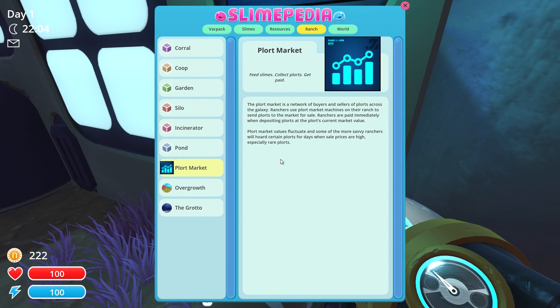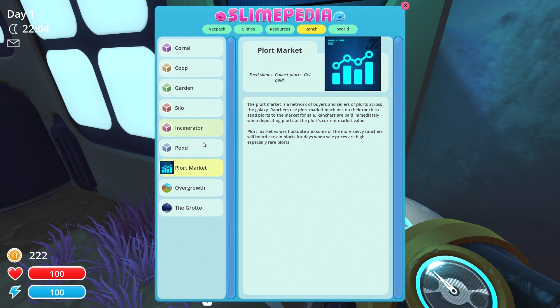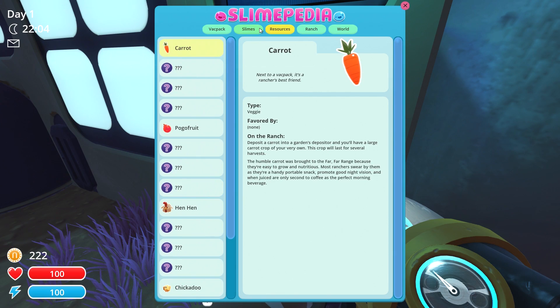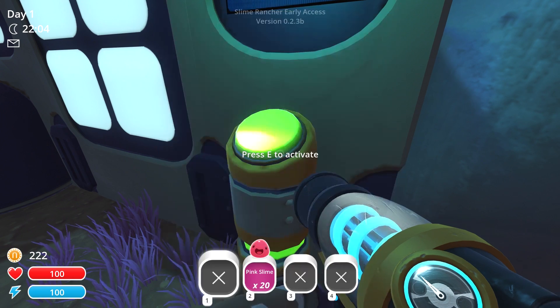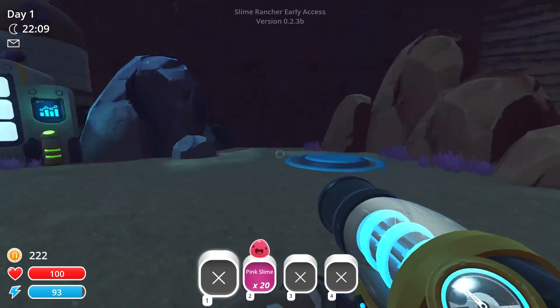The port market is a network of buyers and sellers of plorts across the galaxy. Ranchers use port market machines on their ranch to sell plorts at the current market value — ranchers are paid immediately when depositing. Do I have to play the market in here? I guess this just tells me information about everything in the game — it's like the Wikipedia page of this port-a-ma-jig. Can I sell slimes?